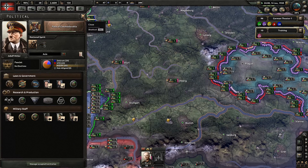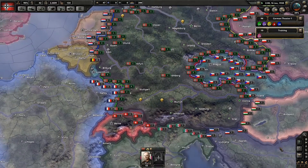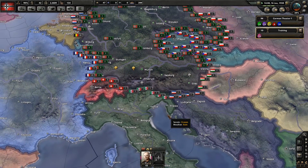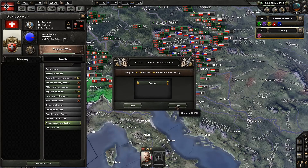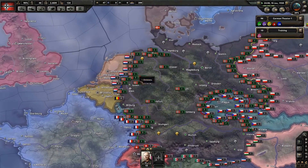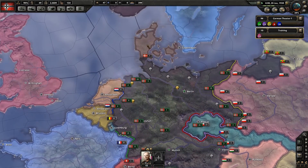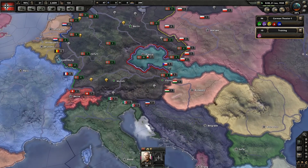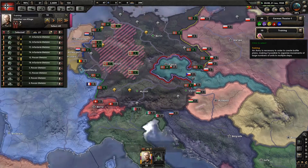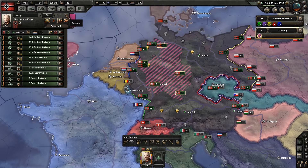Now we're 15 days away — we're definitely getting there. We're already up to 40 political power again, it just goes up so quickly. We should certainly be using our political influence to try and sway other people. There's some fascist presence in Switzerland — let's go ahead and try to get fascist Switzerland. It's never going to happen, but we can try. Then we'll try for fascist Albania as well, although Italy will no doubt get a claim on that.